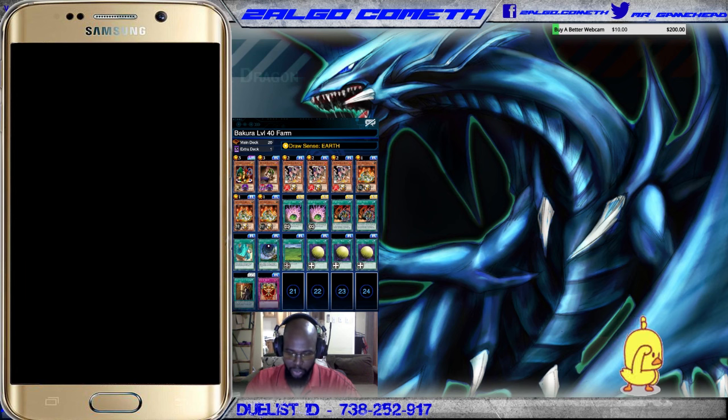So we're going to go through this deck list and then I'll play the footage. First up we have Summoner of Illusions — this card lets you tribute another monster to summon out a fusion, so that you can get the fusion bonus for your duel assessment. We're going to be summoning out the Blue-Eyes Ultimate Dragon, which is in the extra deck section of the list.